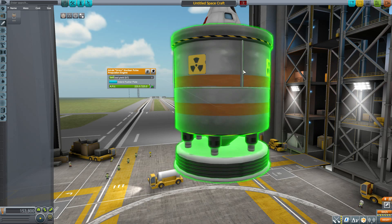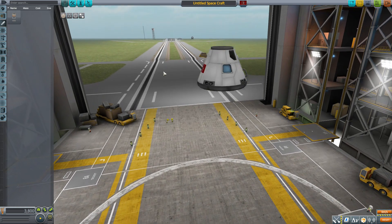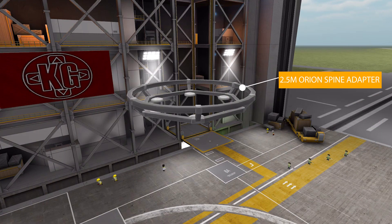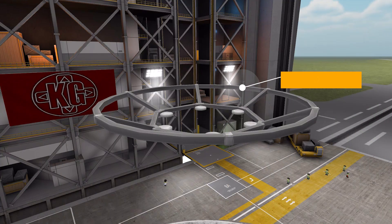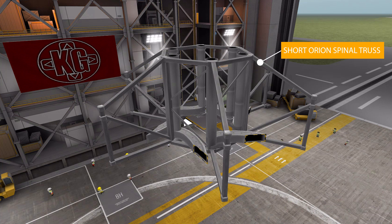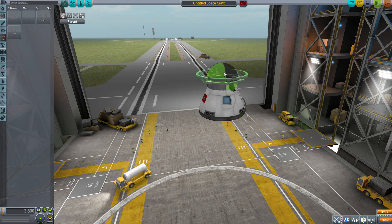In the structural category we have a few fun parts. First is the 2.5 meter Orion spine adapter, a skeletal truss adapter for going between the Orion spine system and standard rocket parts. Then there's the 3.75 meter Orion spine adapter serving a similar purpose. After that we have the long Orion spinal truss — my favorite part after the engine — a very large truss for holding all sorts of cargo. Finally, there's a short version of the Orion spinal truss serving the same purpose in a smaller form.